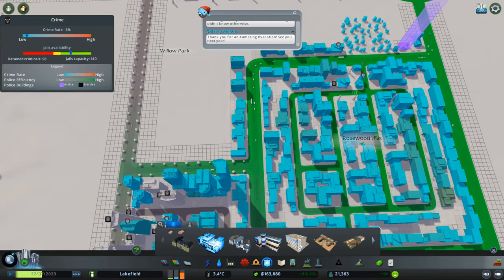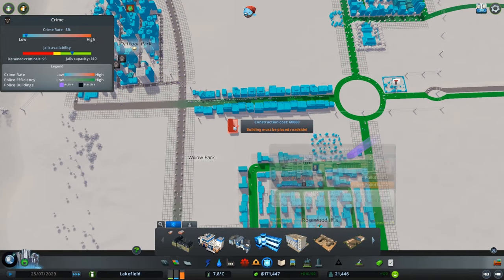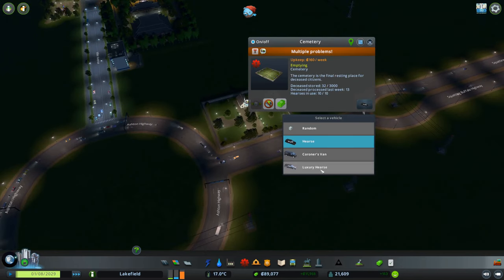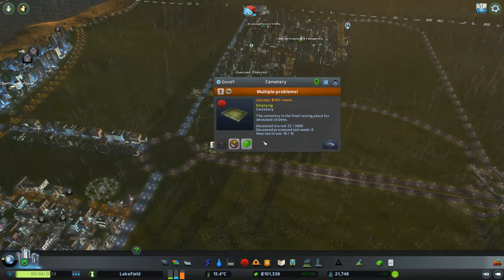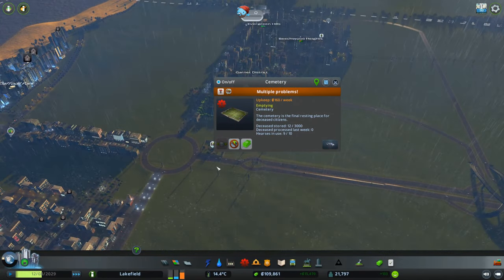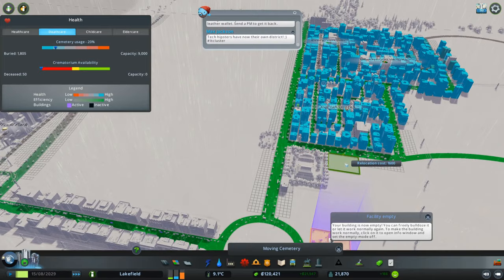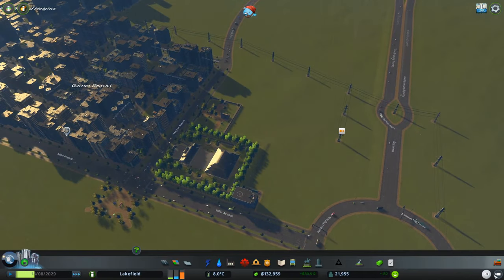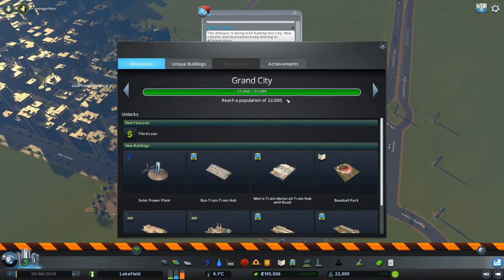This is a good opportunity for us to build our high-capacity police headquarters too. Is that what that is — this little building here? Why is it smaller? Whatever, I'm not going to argue. Can we give them the supercars? And I want this one to have luxury hearses when we move it. Everything's upgrading like crazy. We do have a pretty significant education problem, but that's not an issue. We just hit Grand City? Well, that was fast — let's keep going because I wanted to start the university zone.